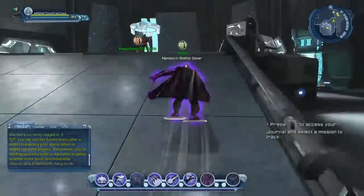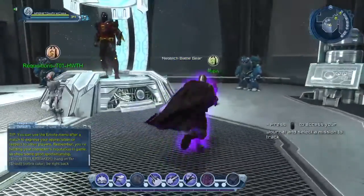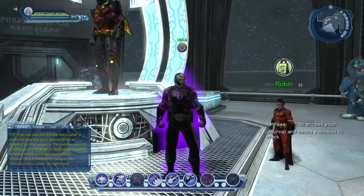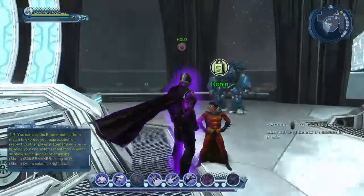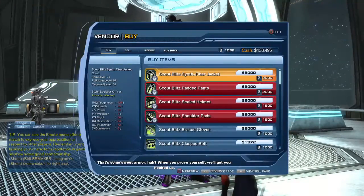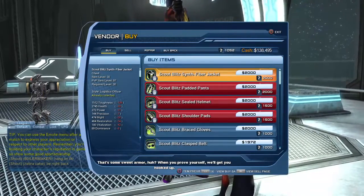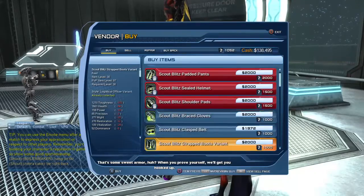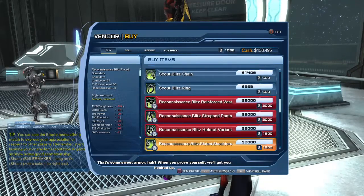In the Tech Wing, Robin is selling PVP gear. Once you reach level 30, Robin is one of the first vendors you'll need to visit to purchase some PVP gear. You can see Robin is selling item level 97 gear and also item level 96 gear.